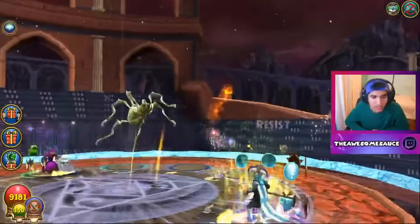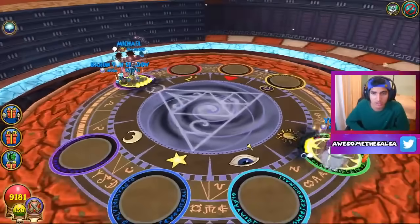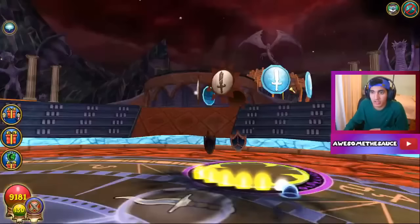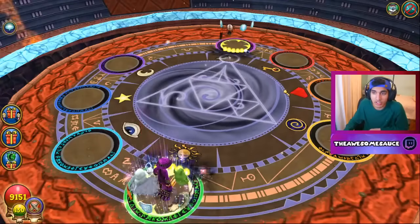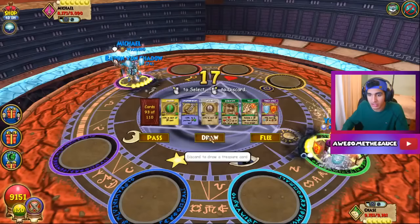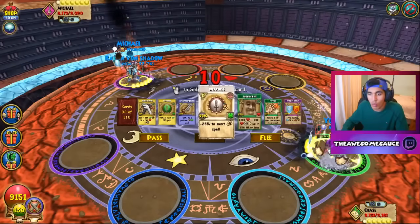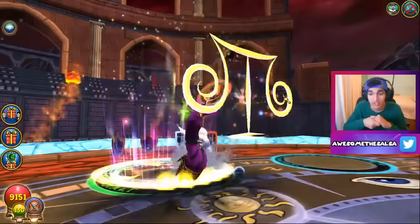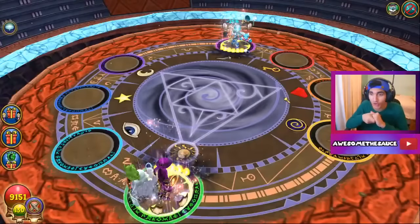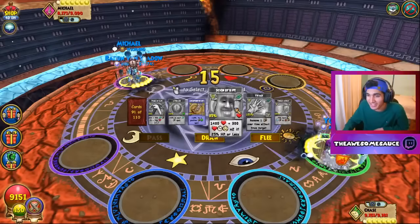That puts him slightly below, so that's really good. Now I'm probably gonna Luminous him again because it's just gonna be another double weakness. That's a banger — if he summons a minion as well, I don't want him to Frostbite comfortably, so let's do that. A lot of weaknesses, but if he's going for a Frostbite we kind of have to do that.